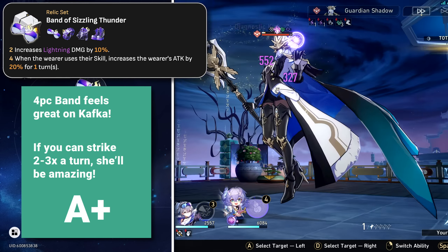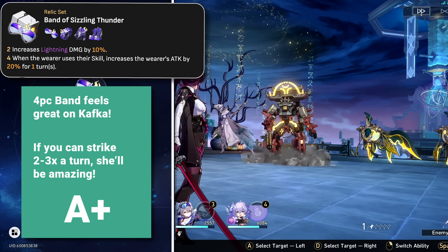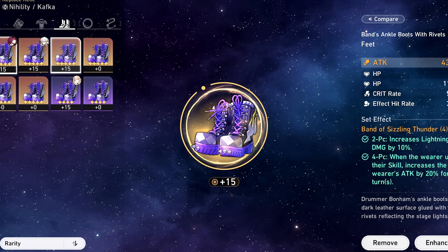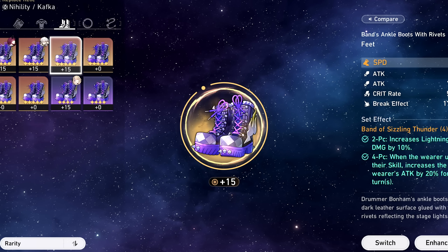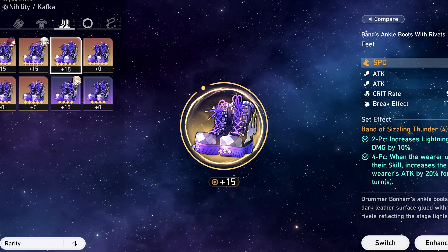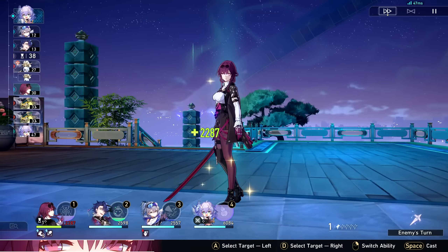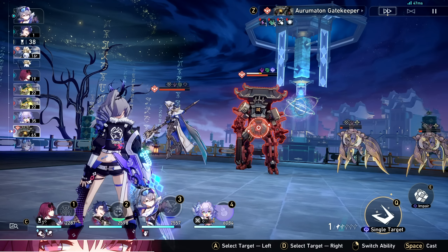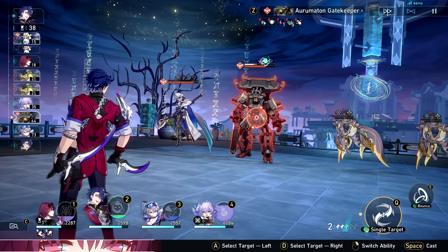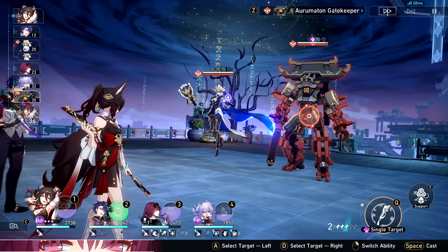The four-piece Band of Sizzling Thunder set will be your most common choice — it's strong, straight to the point, and increases her damage output without outstanding conditions. You'll definitely want speed boosts up to a certain threshold. For now, 134 is typically your go-to. If you involve Asta or have great speed substats, we can look into other factors, but for right now shoot for 134.